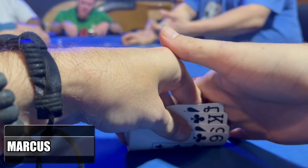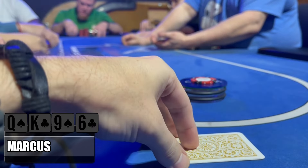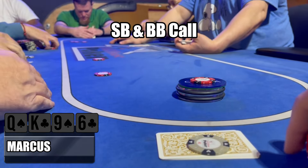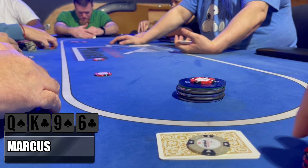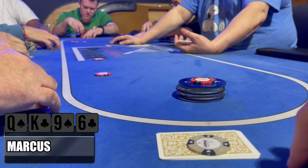Today we are going to be starting with a pot limit Omaha hand. We start off with $5 on the button, look down and see King-Queen-9-6 double suited. So it's a pretty connected hand — we've got two suit draws. It's not the nut draw, but kind of is what it is. It's Omaha. We're happy with it.